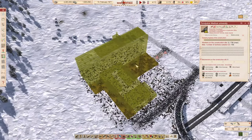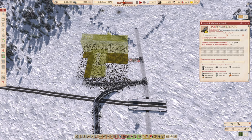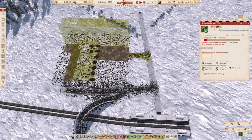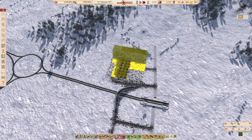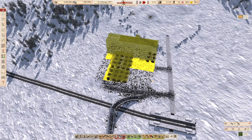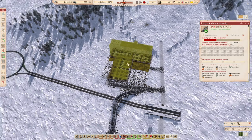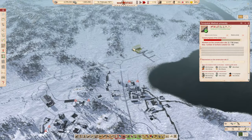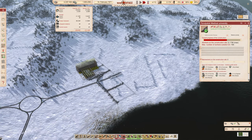How are we doing with the medical school? It was just asked to be planned, not yet started building — I'm going to pay for it now. It's going to cost 220,000 rubles, a huge chunk of what's left, but it has to be done. There's also a bit of road leading up to the university that wasn't complete — paying another 2,000-odd rubles for that. This is our medical university, and I just want to show how it works in the game.